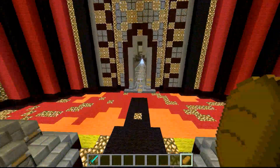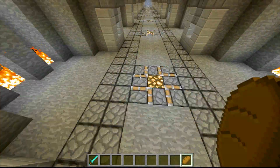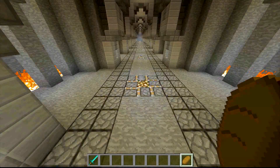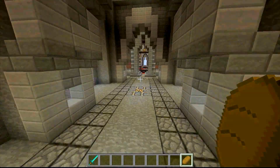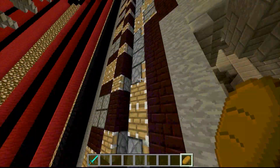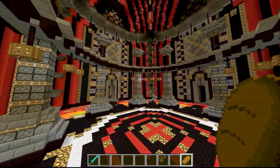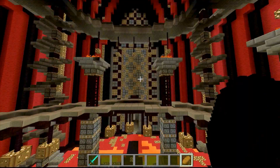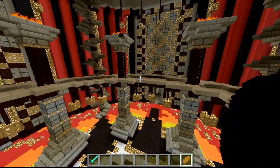That is pretty much it for the floor design. I think there are some different floor designs down here but these are a bit different. I am not using the texture pack by the way that Inkstar is meant to be played on, so everything on here looks a bit odd - like the note blocks in the wall and everything kind of looks a bit strange. I don't actually have the texture pack. But anyway I am going to head back to the town hall and get on with building it.